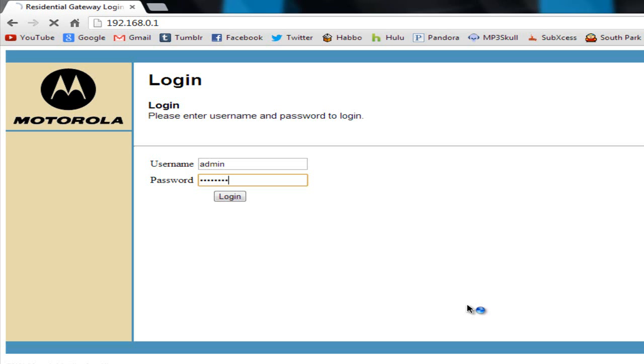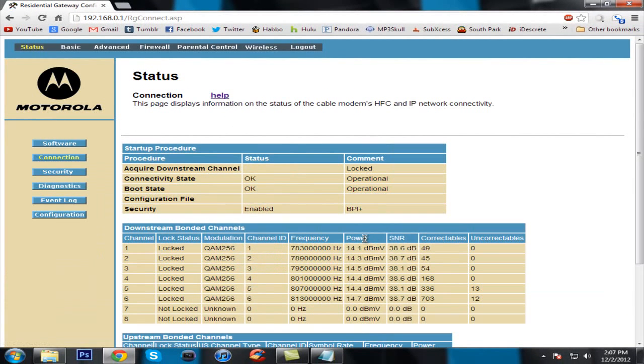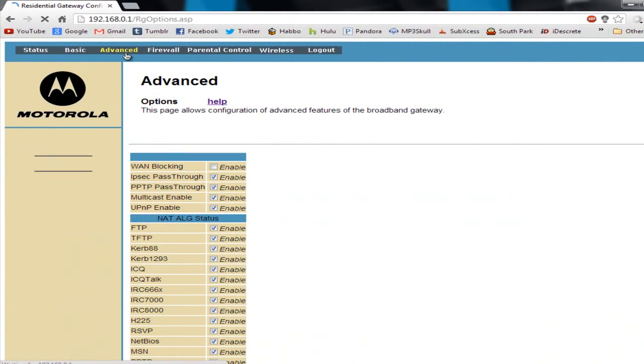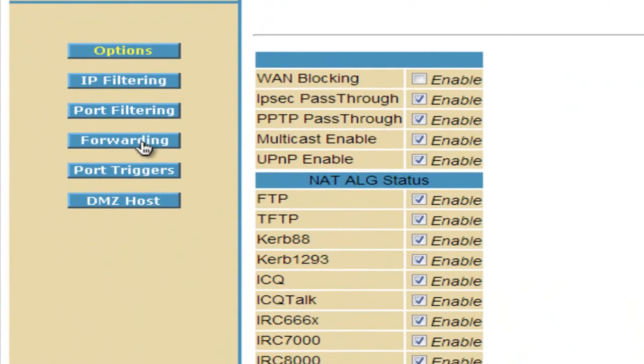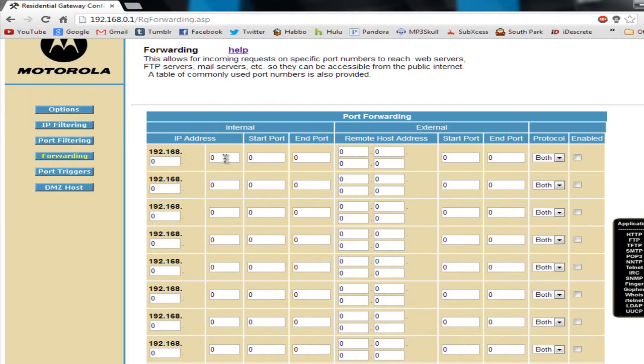Log in with your credentials. Once inside, your router's interface may look totally different from mine. You need to find a section called 'Port Forwarding' — if it's not on the first page, check the different tabs. On mine it's located under Advanced, then Forwarding. Just find wherever it says Port Forwarding and click on it. You should see fields for start port, end port, and protocol.